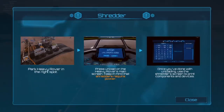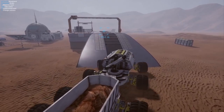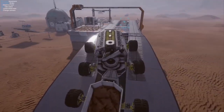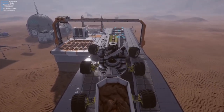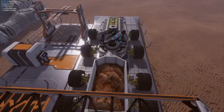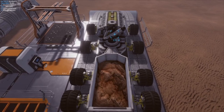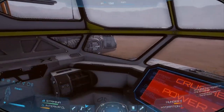The next waypoint is to unload, so you get a tutorial that says park in the right spot then hit Unload. However, it's a bit misleading because it doesn't tell you that you have to actually power the shredder — this entire structure I'm driving up on. Once you're positioned, the next tutorial covers powering the shredder, and we'll go ahead and do that.